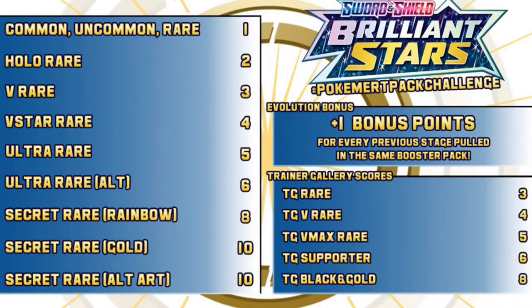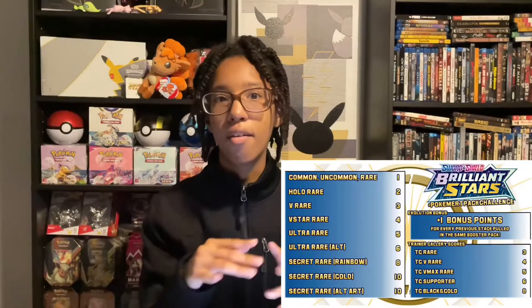Commons, Uncommons, and Rares are 1 point. Hollow Rares are 2 points. V Rares are 3 points. V Star Rares are 4 points. Ultra Rares are 5 points. Ultra Rare Alternate Arts are 6 points. Secret Rare Rainbow Cards are 8 points. Secret Rare Gold Cards are 10. Secret Rare Alternate Arts are also 10. And of course, the Evolution Bonus adds a plus 1.